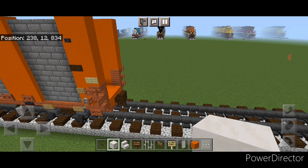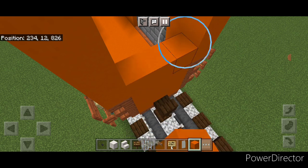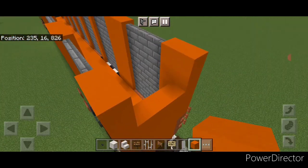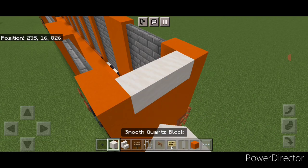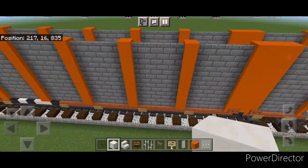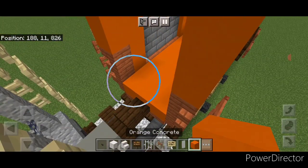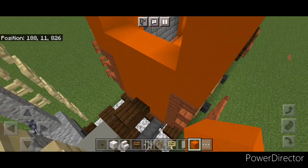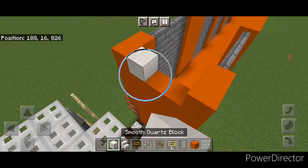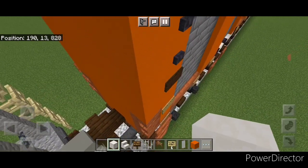Now we're going to come down on the end of the car in the middle and do a three by six of orange concrete coming up in the middle. Then on top, two rows of three smooth quartz in the top middle. And then of course we're going to repeat it at this end — come down here and do a three by six of orange concrete coming up the middle, and then two rows of three smooth quartz on this top middle.